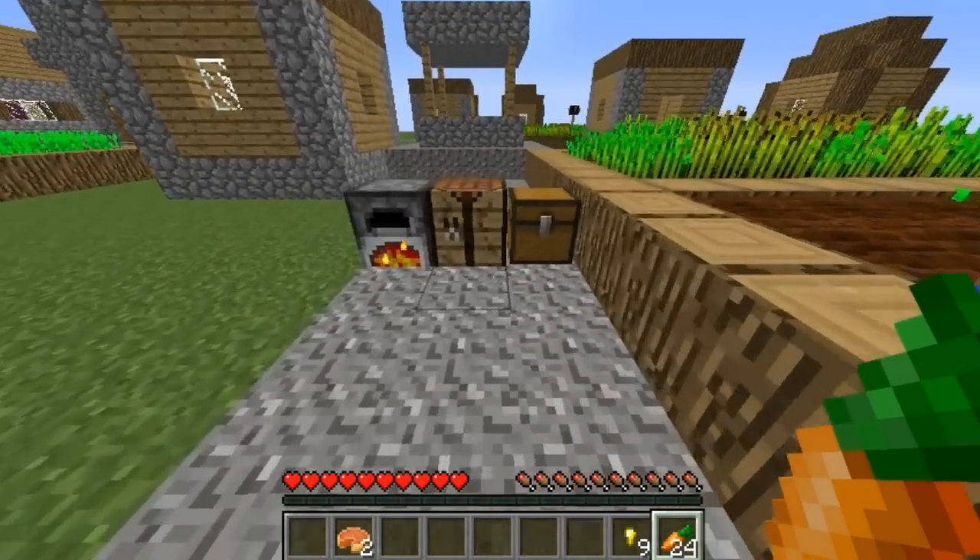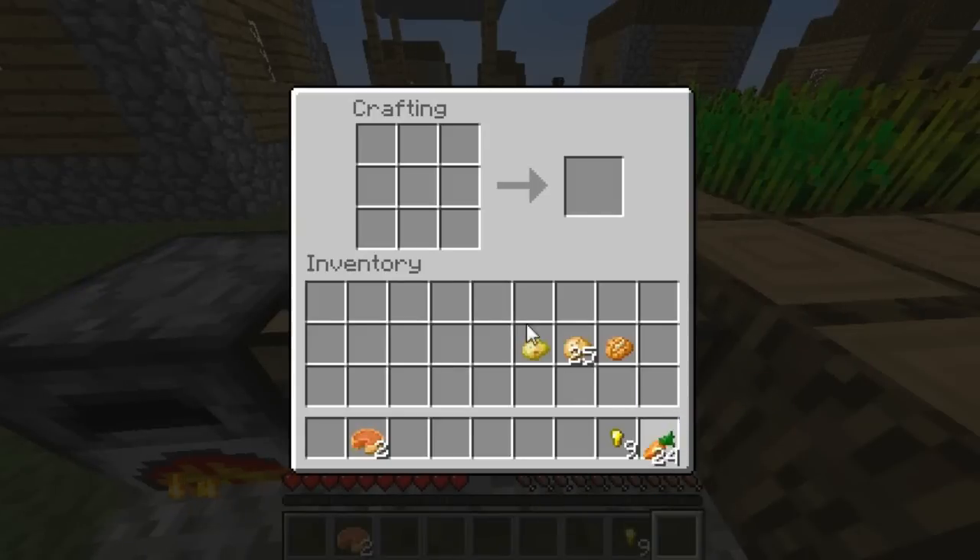To make a golden carrot, all you do is get one regular carrot and put it in the middle of the crafting table. Then get nine gold nuggets and surround the carrot like so, and it'll give you a golden carrot.